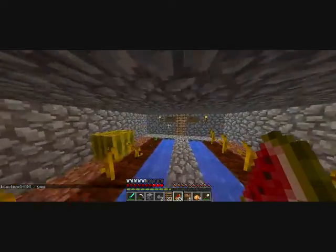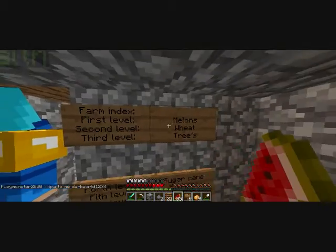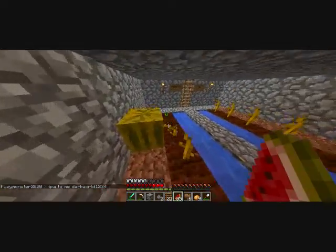What is this? This is the farm. We're gonna have seven levels so far: melons, wheat, tree, sugarcane, pumpkins, carrots, and potatoes. This is my work in progress.